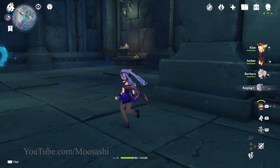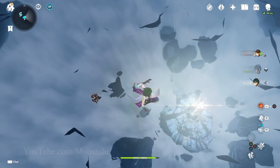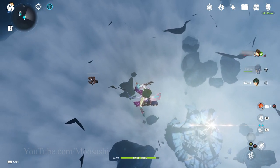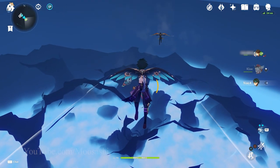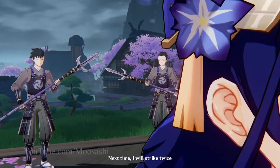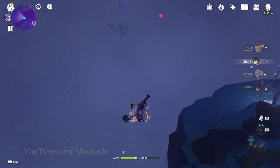It's honestly a bummer. The mirror library that takes you above the map to a height of 10 times that of Dainichi Mikoshi is the sort of awesomeness I expected again. I suppose like the Raiden Shogun, awesomeness cannot strike twice. This is Musashi, signing off. Till next time!